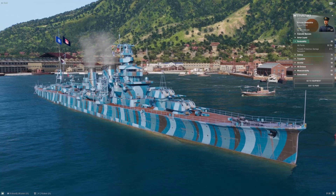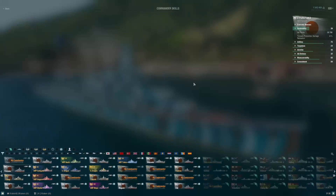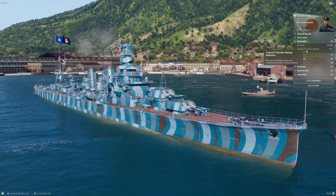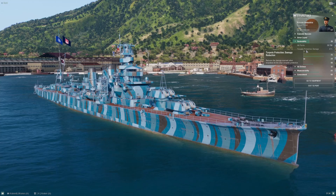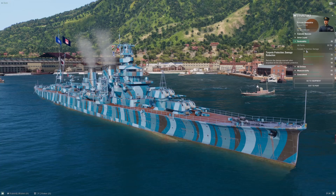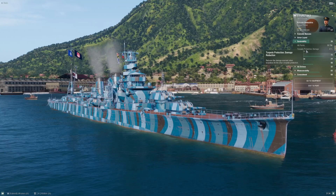Starting with survivability: Furutaka's health pool is 30,700 HP unbuffed — not running Survivability Expert on the captain. The torpedo protection is four percent, which is tied for worst in tier. Other than zero, there are plenty of cruisers with zero torpedo protection, and four percent might as well be zero. Just don't take torpedoes — it's super bad. The health pool, however, is noteworthy — it's on the high end for this tier.